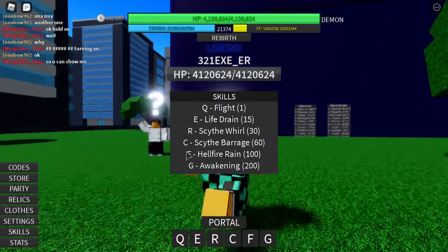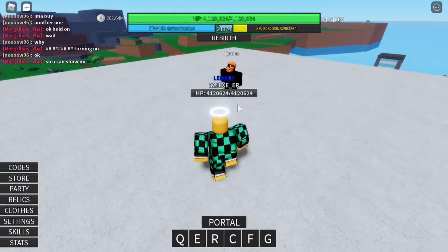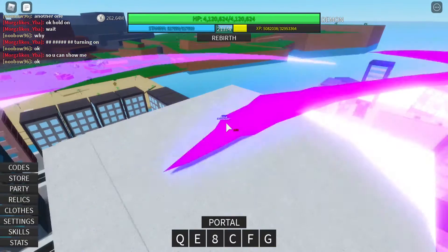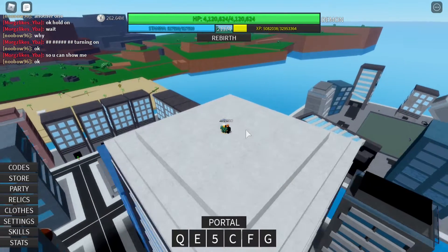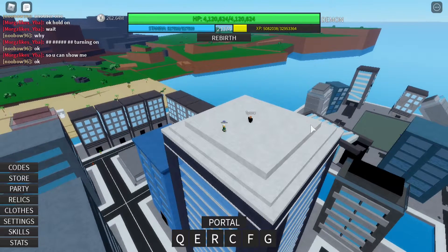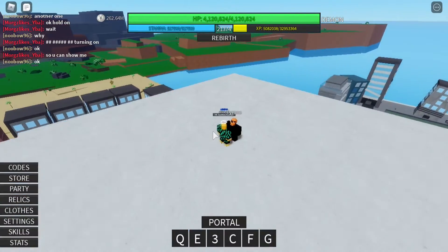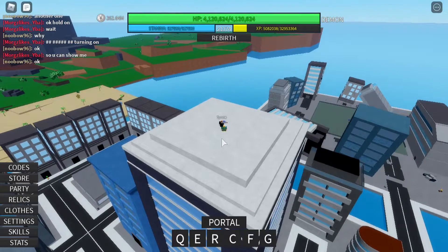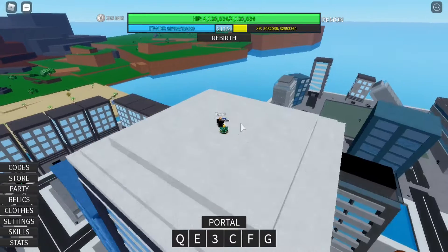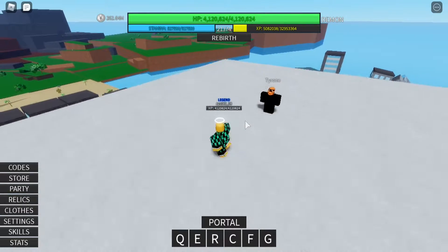Let's go to the next one, which is going to be the Scythe Swirl. You need to be level 30 to be able to use this one. Go ahead and click R. This is what it looks like — it's like having a scythe whirling around. Whoever is in this radius, whoever is near me, will pretty much die. It follows wherever I am, so this is pretty useful if you're in close combat with somebody and you click R — you will deal damage towards them because you are near them.